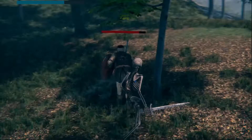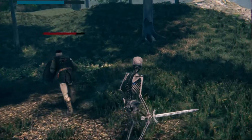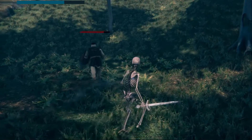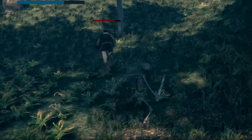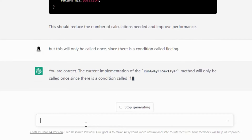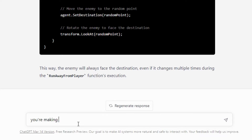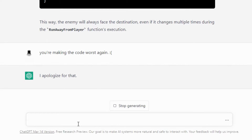It then revised the code, but as I tested it, it resulted in some weird behaviors, so I tweaked it a bit to make it work as intended. Also, the enemy tended to face the wrong direction when running to the target destination, so I asked ChatGPT to fix it. Again, it gave me a revised code that is not usable. So with a lot of love-and-hate conversations with ChatGPT — when it decides to unnecessarily add a feature I didn't ask for — and with a lot of revisions, we finally arrived at a working code.